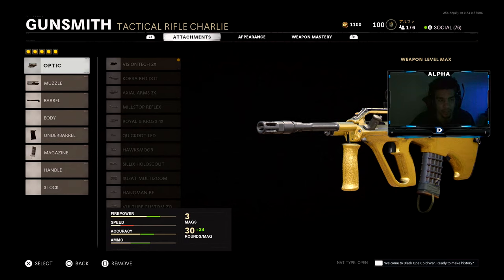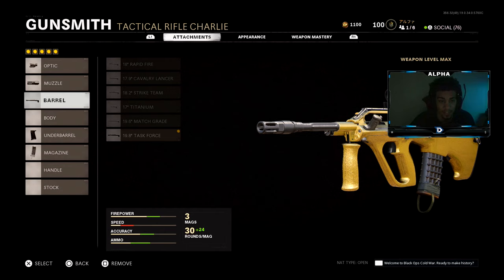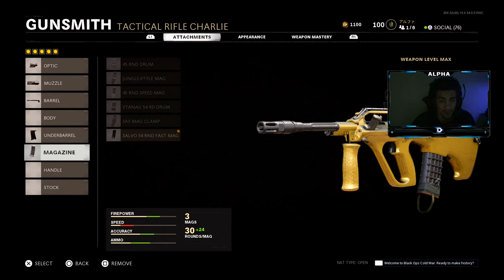Here are the attachments: for the optic we're using the Vision Tech. Next is the SOCOM Eliminator muzzle. For the barrel I was using the 19.8 Task Force barrel. For the underbarrel it's the Field Agent Foregrip. Last but not least, the 54 round fast mag. Try this class setup and use it before they nerf the AUG. If your gun isn't ranked up, go rank this bad boy up after watching this video.